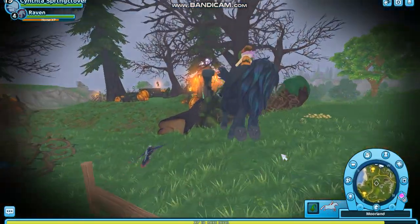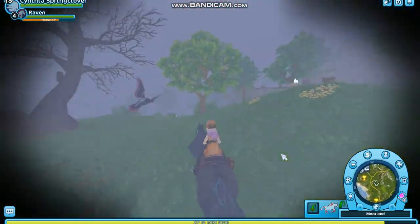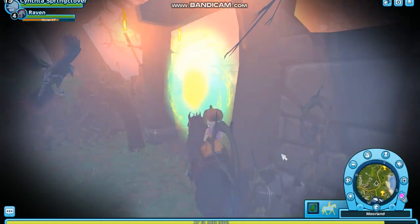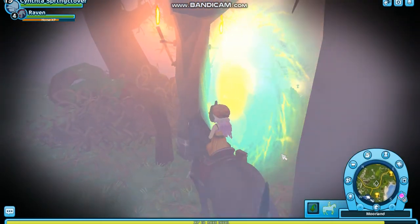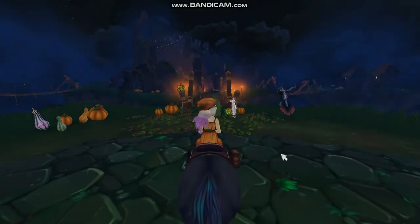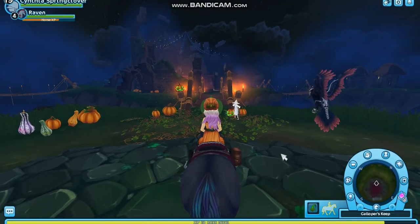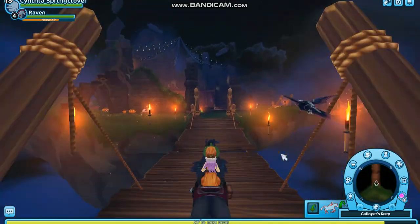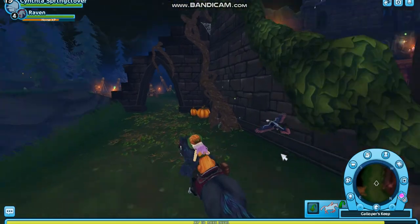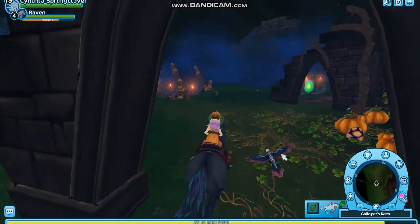I don't know why we're able to collect the Witch's Eye Garnet all over again — I thought we were only able to craft, like, one thing, but I'm going to check that out. And where to craft the Crow? It's at the altar in the Haunted Trail Ride.